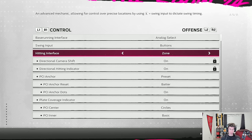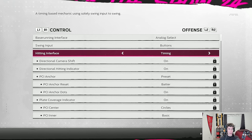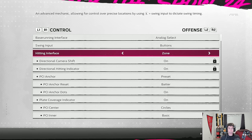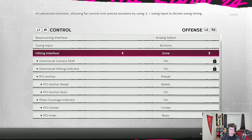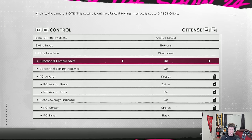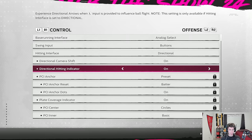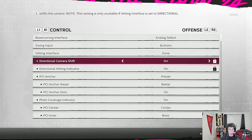For hitting interface, if you want the most control, set it to zone. Directional lets you influence the direction of the swing but gives you less control. Timing is only based on timing — good for a fun, arcadey experience — but I recommend zone hitting for maximum control. The directional camera shift and hitting indicator settings only apply if you're using directional hitting, so they don't affect zone hitting.